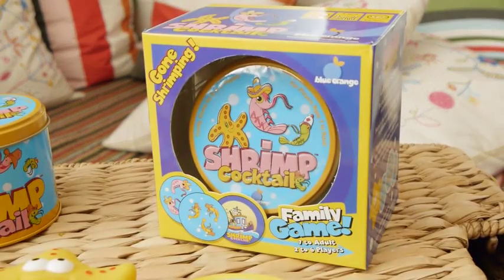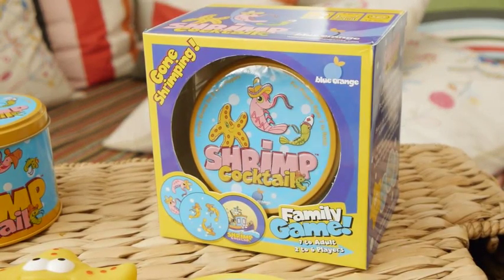Hello, this is Alice with Blue Orange Games. Shrimp Cocktail is a hilarious fast-paced party game for two to six players, ages seven to adult. Players will practice visual perception skills as they search to see and fish for shrimp. Now let's go shrimping!